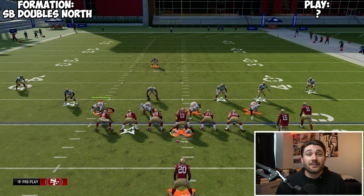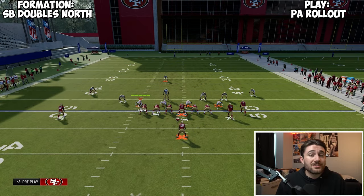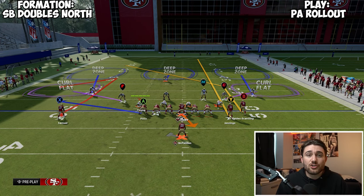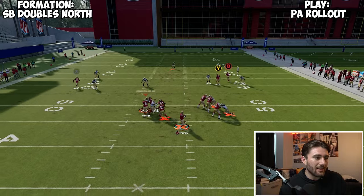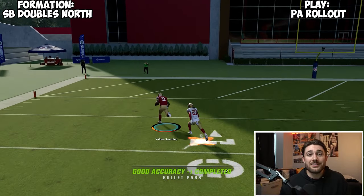The next play out of Single Back Doubles North is PA Rollout. This is a cover-three bomb that looks just like Double Post from Gun Bunch Offset. The tight end and running back are super optional — you can block both if you're really trying to get time. This play works on both hashes, wide side or short side. You're just streaking the inside guy, letting the post play, then coming back with a comeback on the outside receiver. If we can get time, we should be able to throw this pass lead to the left for an easy cover-three bomb.